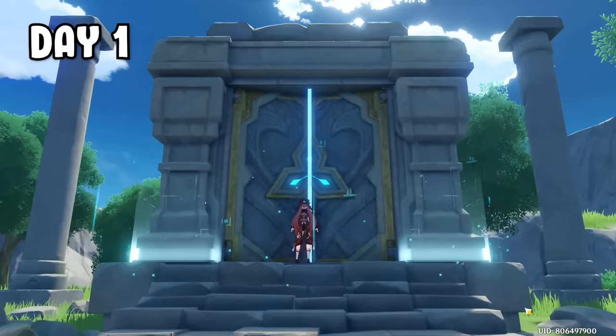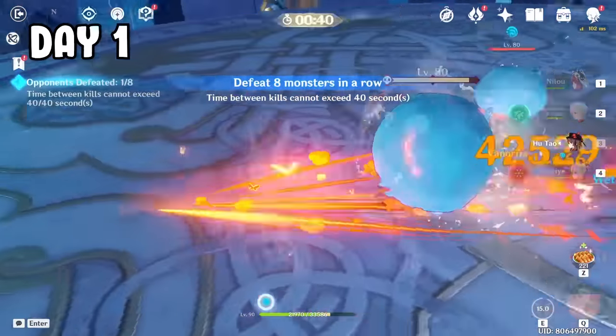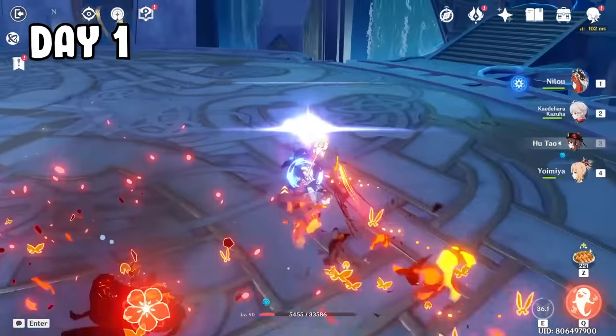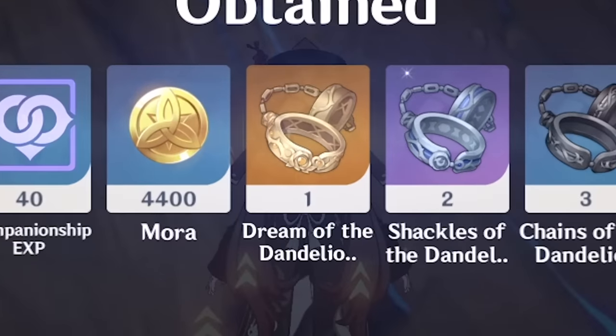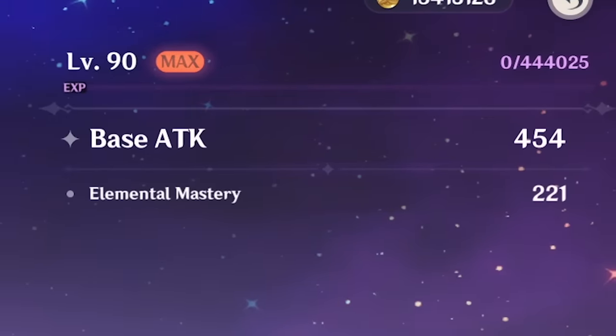So I quickly went to the domain and used Hutao to beat the crap out of them. Using Hutao was a bad idea though — 40 second cooldown on her E, aka her main damage source. But I managed to beat the domain with no casualties, claimed the rewards, and got 1 gold gladiator. So I leveled up my Sacrificial Fragment, and finally it's maxed out. Weapon, done.